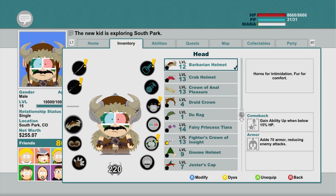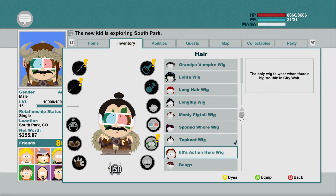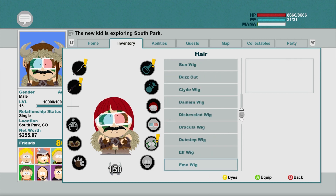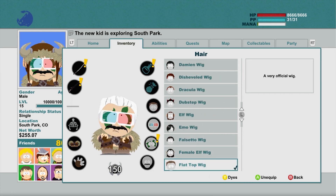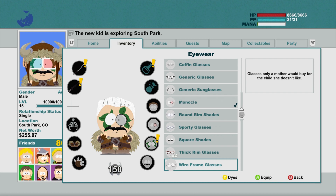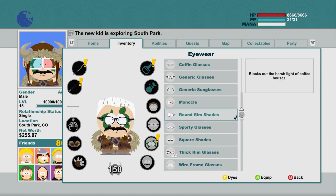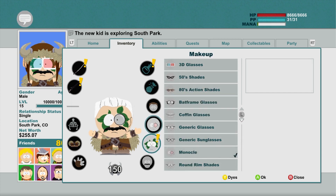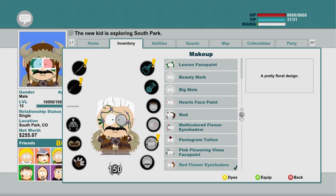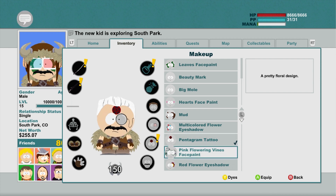I'm just going to unequip that so you can see the hair a little bit better. You can get a little Asian top knot, an 80s hero action wig, long hair — there are just hundreds of things to find and buy depending on how you want to customize your character. There are lots of different eyeglasses to choose from as well, though not as many as other options. Let's go with the classy British monocle. Lots of makeup choices too — some of them, like the pentagram tattoo, will get covered up if you have a large helmet on.